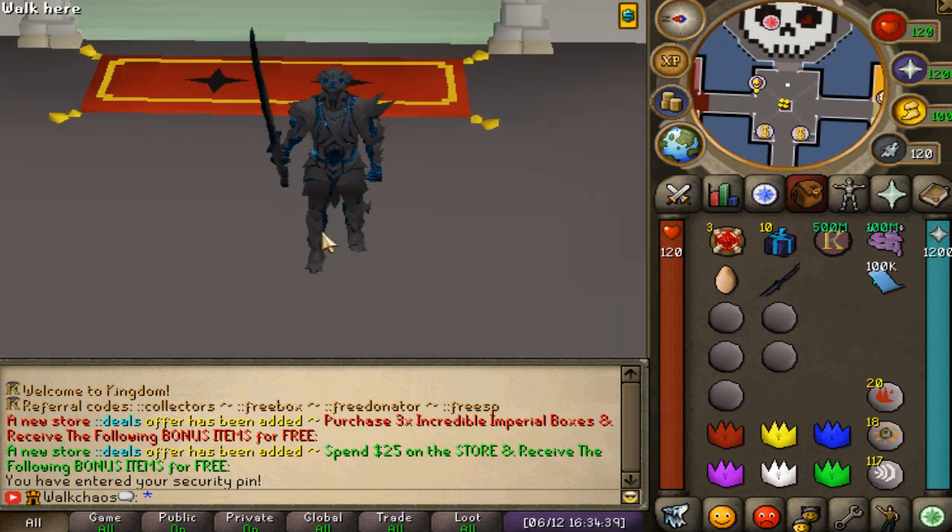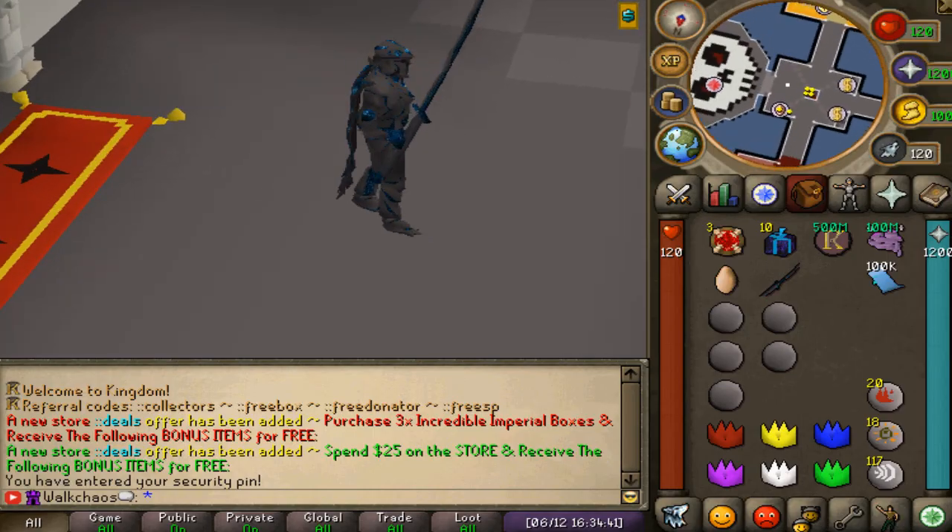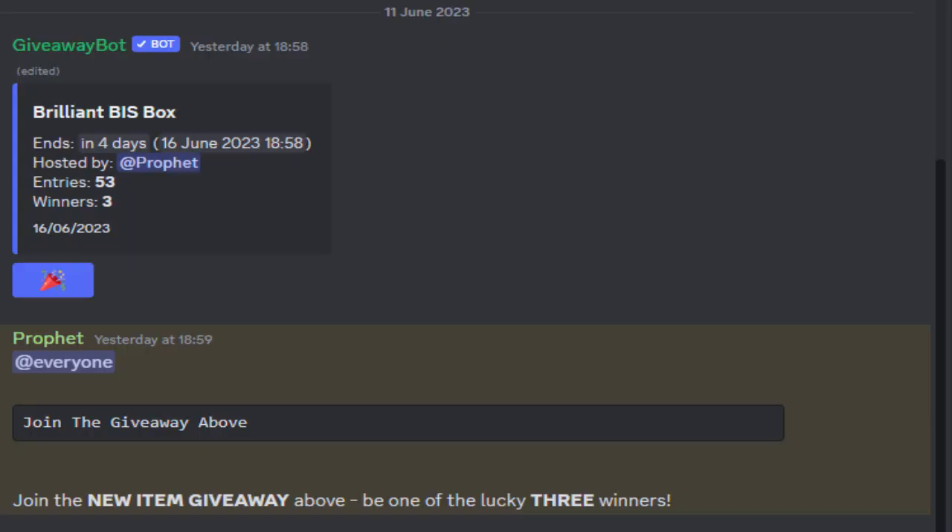Make sure you're joining Kingdom with the links. Let's get right into the video. One thing you guys definitely want to be checking out is the giveaway right here for a brilliant best-in-slot box, ending in 4 days on the release. There are also 50 entries plus 3 winners in total, so make sure to click this emoji right here to enter this giveaway. Good luck, and let's jump right into the contents.